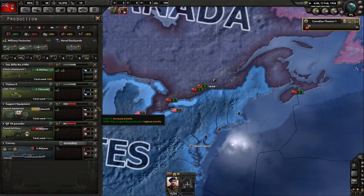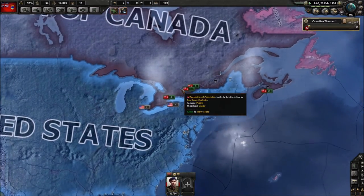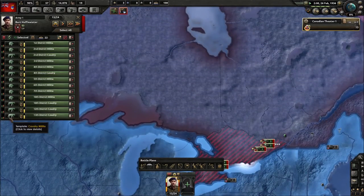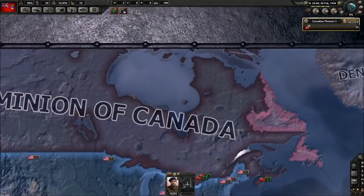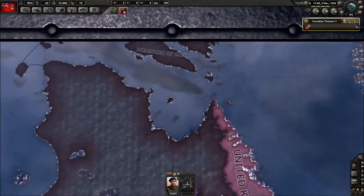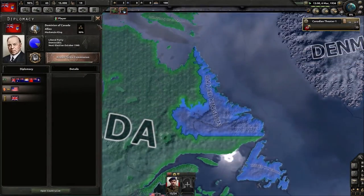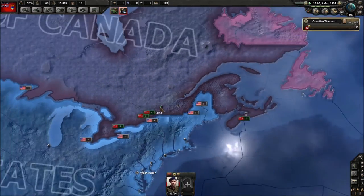Let's move the light tanks down the production queue since we need other things more. I like how they have unique names and looks for the vehicles — that's pretty cool. We have five cavalry divisions; those will guard ports in Nova Scotia and New Brunswick. The aluminum is elsewhere in Quebec so we don't need to worry about that area being invaded.